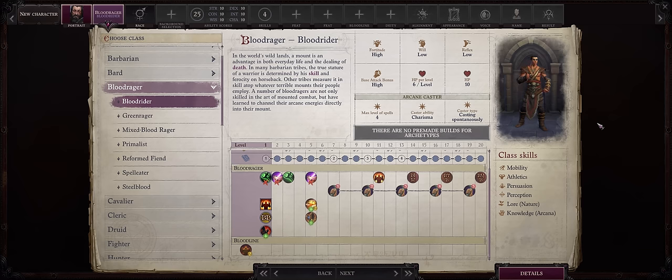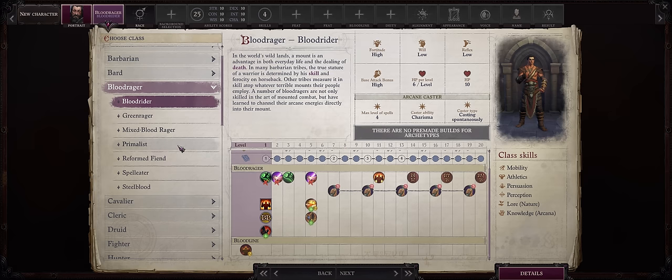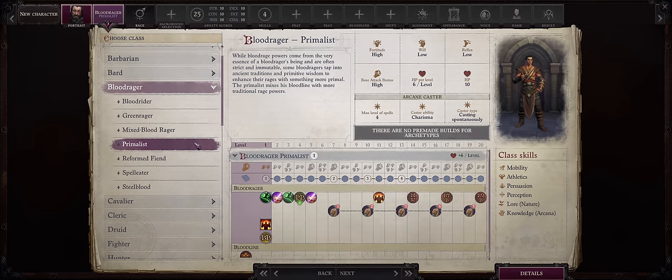To be blunt, if it were up to me I would pick Bloodrider, because it's the archetype that gets the pet, and pets are OP, simple as. However, for this guide I'll be going with Primalist, as more people have requested this than Bloodrider.